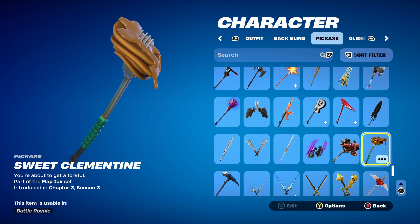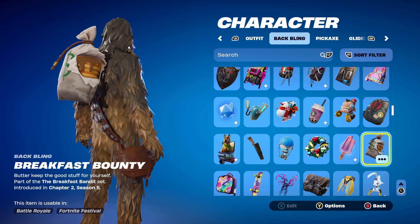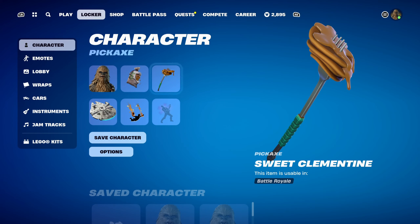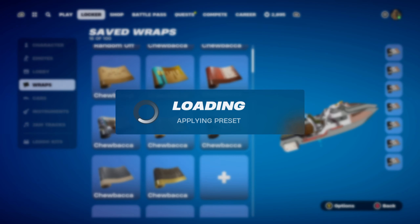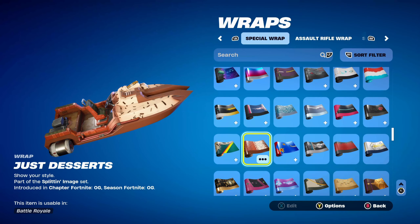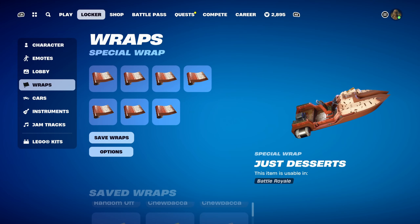The pickaxe is Sweet Clementine, part of the Flapjack set, introduced in Chapter 3 Season 3. I chose it because it features pancakes — like the Breakfast Bounty back bling — so it fits the theme nicely, and it's also brown. The weapon wrap is Just Desserts, part of the Splitting Image set, introduced in Chapter 4 OG Season 4's Battle Pass — it's Lil' Split's weapon wrap, used mainly for the brown design, and it's dessert/ice cream themed so it goes nicely with the food-related combo.